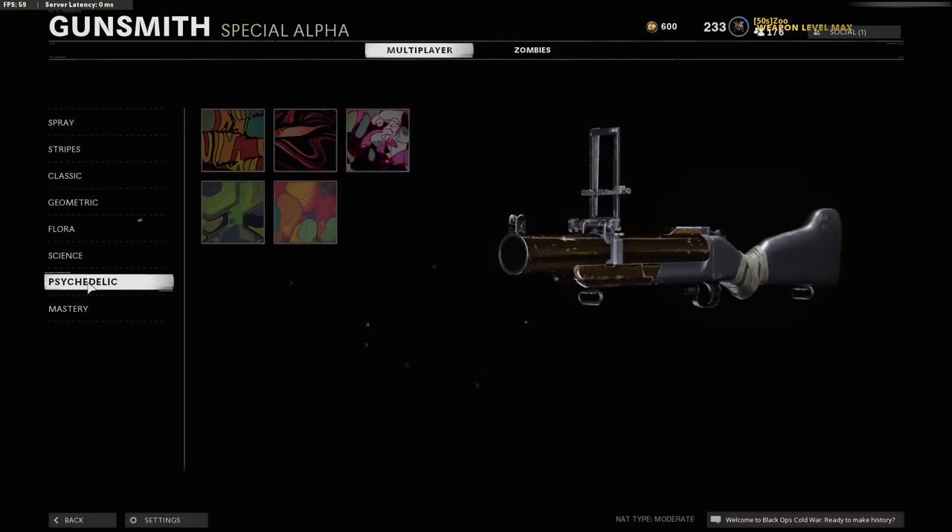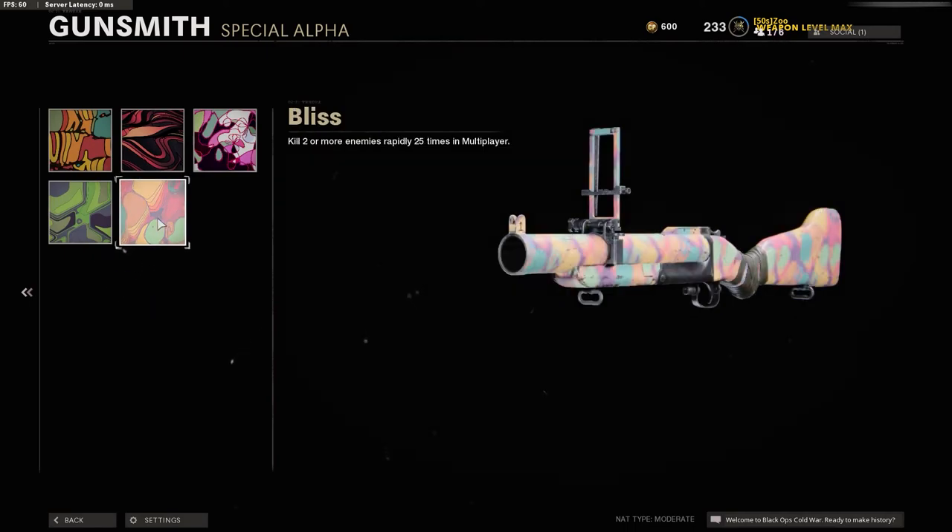The last camo is Psychedelic: kill two or more enemies rapidly, 25 times. I was surprised — this was actually the last one I completed. I thought it would just happen while playing, but I actually had to go into Hardcore Nuketown again, where I just launched shots from one backyard to the other. Whichever side I spawned on, I'd go to the side of the backyard and launch shots into the other one. That finished it off pretty quickly.